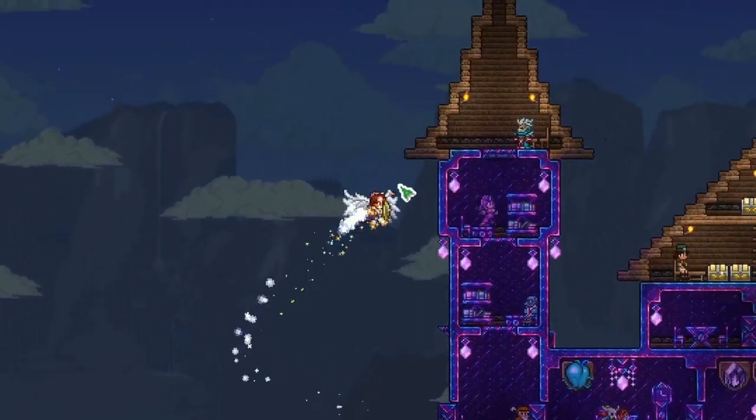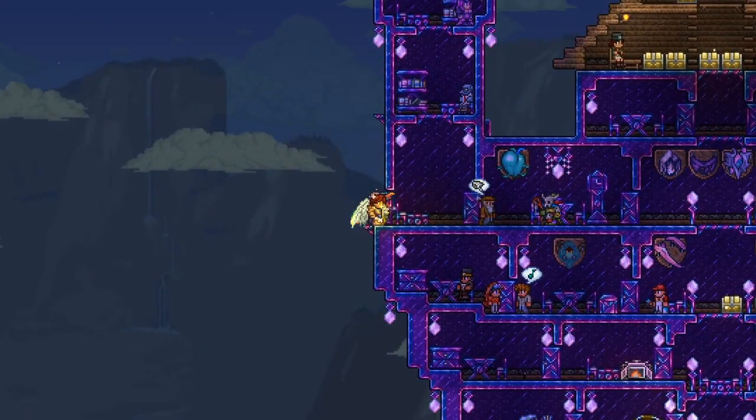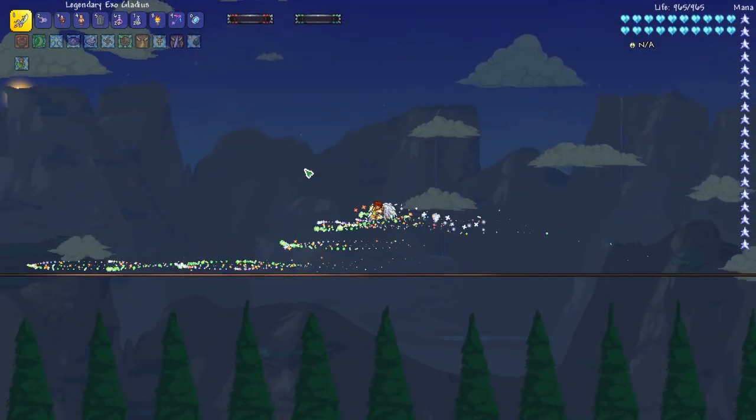Welcome back. This is Rito here with another Calamity Endgame Weapon Showcase. Today we're going to be taking a look at the Exo Gladius. This is an endgame short sword, and it shoots out these awesome projectiles.